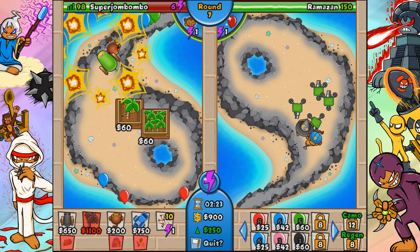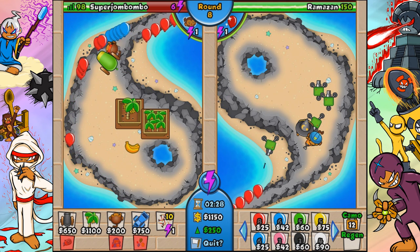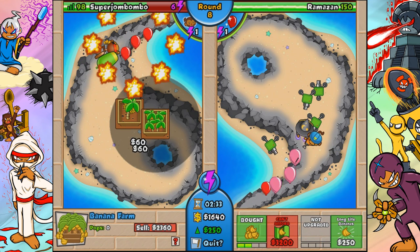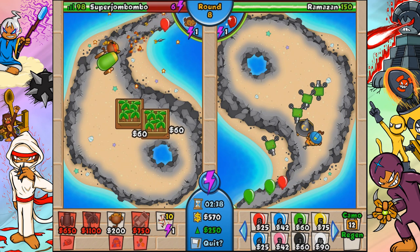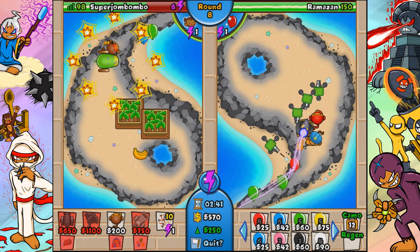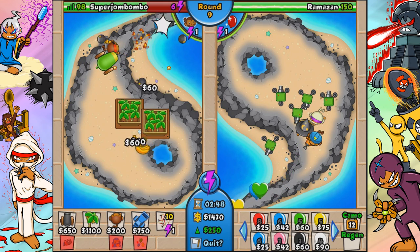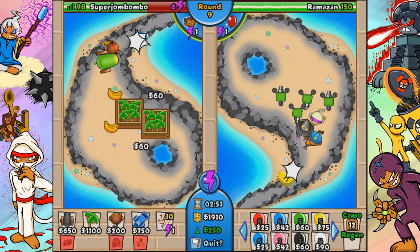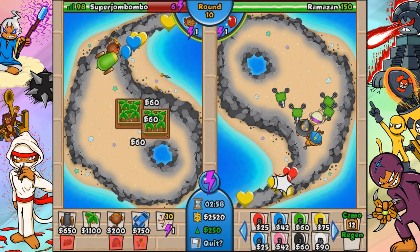The 3-0 and 3-2 cannons are awesome. For MOAB maulers: you only really want to use them for one purpose, and you don't want to use them until at least round 18. If you ever see somebody getting a MOAB mauler before round 17, you know they're a bad player who doesn't understand MOAB maulers at all. Usually you don't want to get them until round 20, because they're only good against grouped MOABs - unless you have three, four, or five of them, at which point they're good against everything.